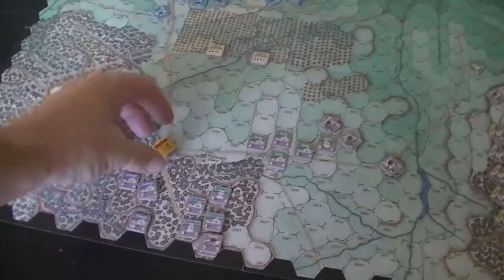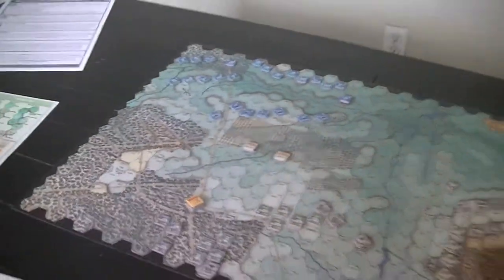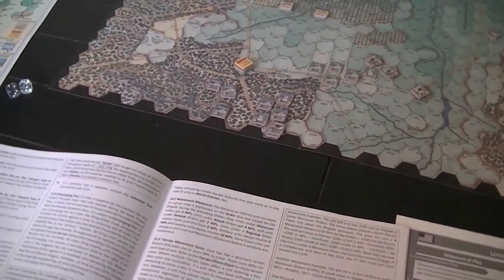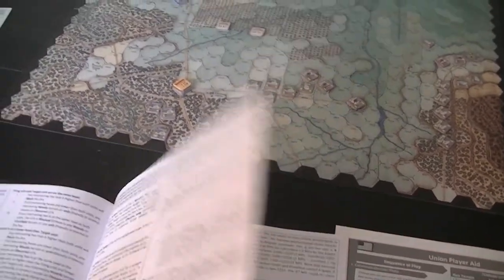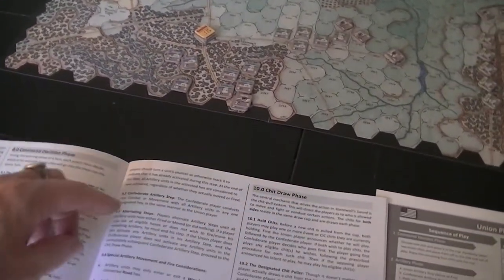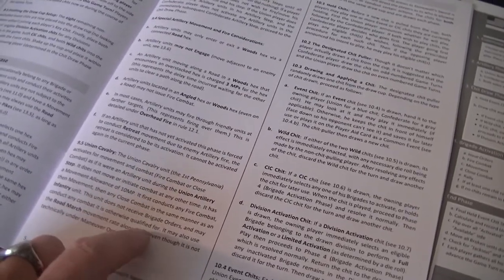First chit drawn — a Rebel Yell. Normally you'd want to expose only one side of the chit to see which player it belongs to, since there's an indentation on the back and it's raised on the front, making it easy to detect. I've got the Rebel Yell but I'm going to play this on the Where Is General Jackson track. I don't expect the Confederates to be hitting the Union at any point. That was just an event — draw again.